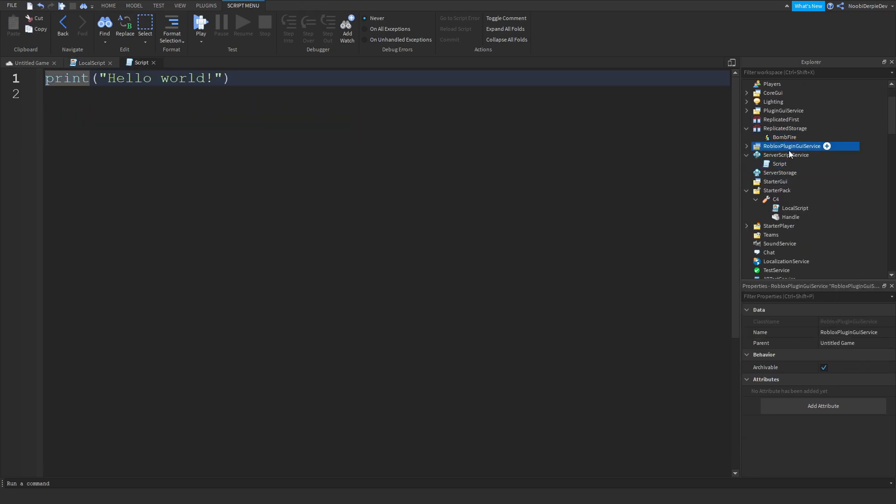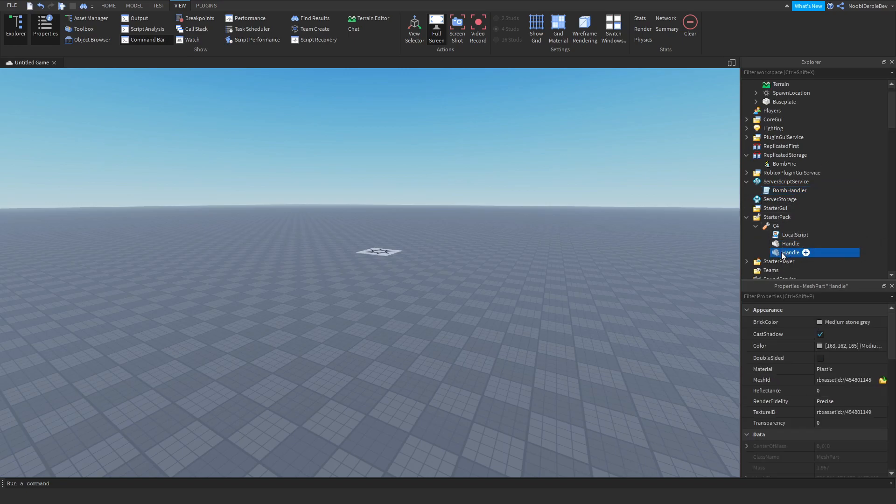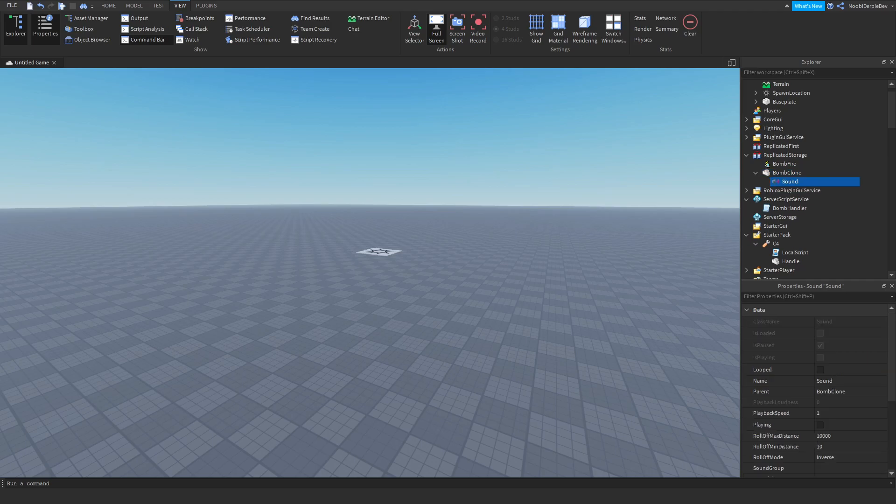Go to ServerScriptService, add in a Script — this is going to be the bomb handler. Now copy your Handle and put it into ReplicatedStorage; name it 'BombClone' because that's going to be the cloned one. Add in a Sound to it. The sound ID is: 4854660190. Listen carefully: 4-8-5-4-6-6-0-1-9-0. Press Enter — now you have a beeping sound.